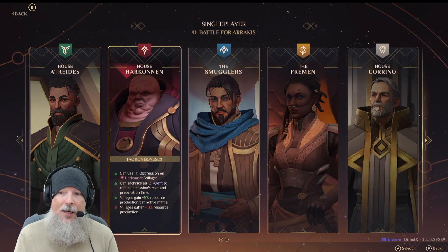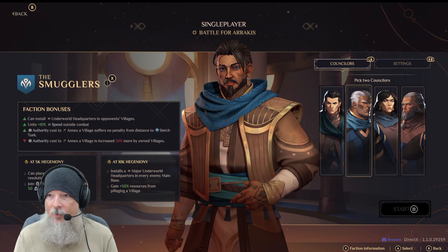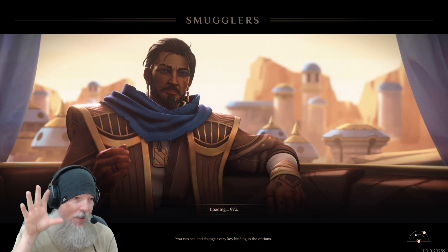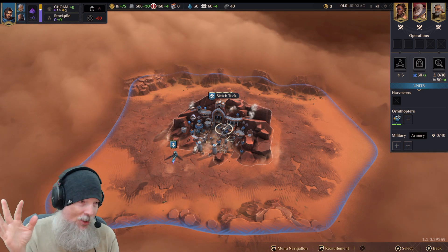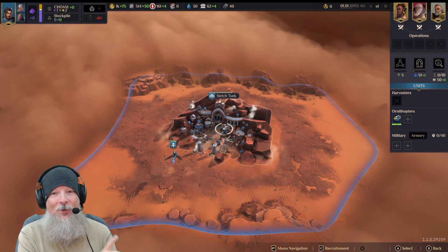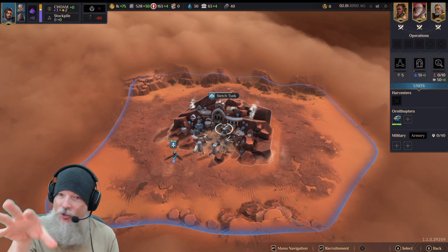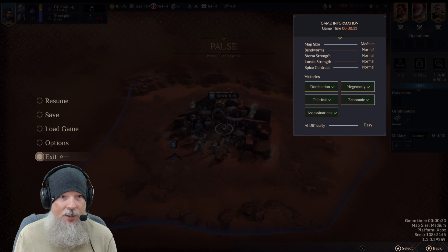That covers the Battle for Arrakis mode setup. Once you've selected your faction and hit Start, it loads in and this is what it looks like — you're immediately jumping into gameplay, you've got a base set up, and from here it's time to start exploring and setting everything up. I actually started on Conquest mode, and someone made a great suggestion that I should do Battle for Arrakis first to figure out some of the long-term mechanics. Once you've finished the tutorial, you can come in here and immediately get into playing the game.